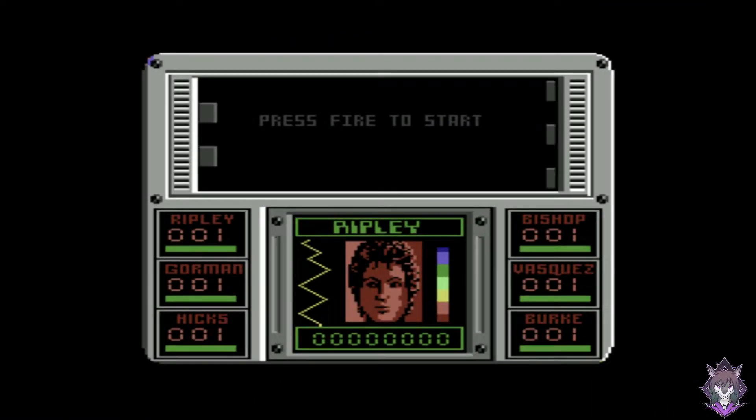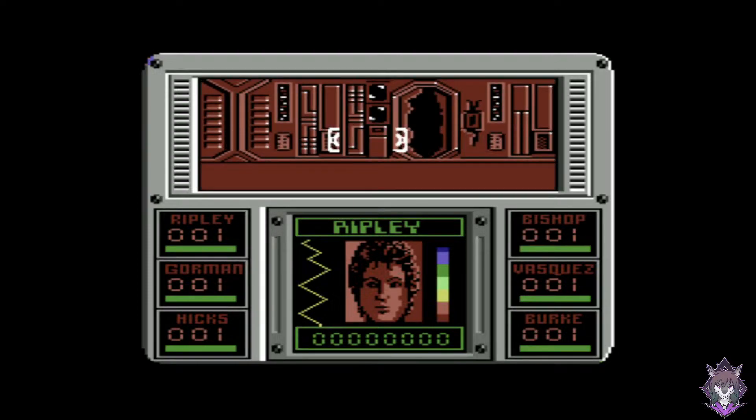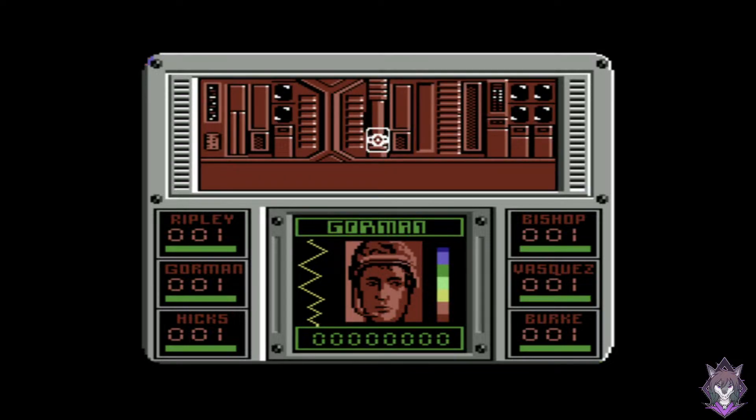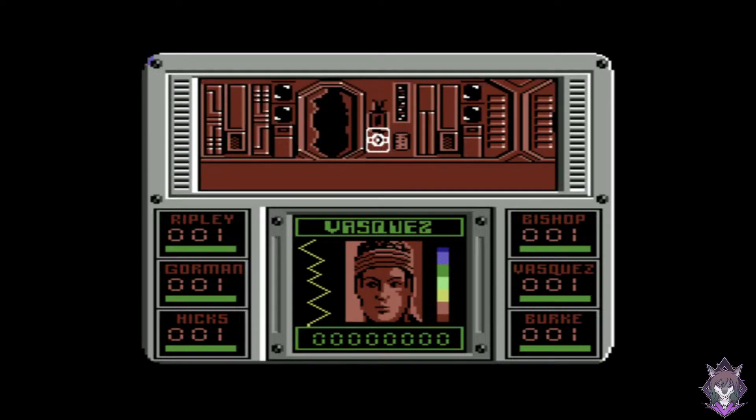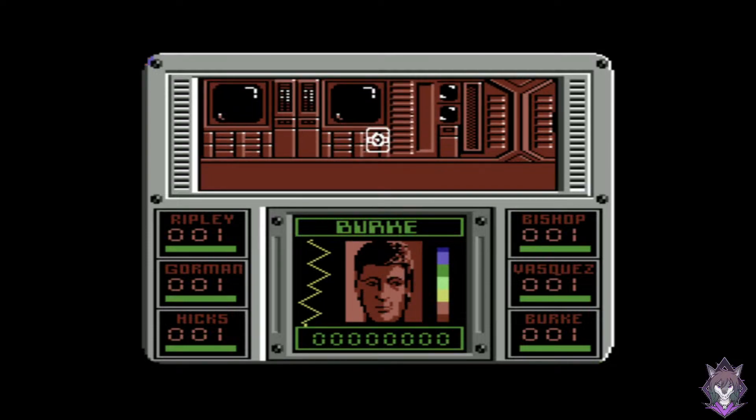Electric Dreams' Aliens is a first-person perspective game — how about that in 1986? I hesitated to call it an FPS, but I guess that's what it is. It is presented from the perspective of our characters, our squad: Gorman, Hicks, Burke, Vasquez — back to Burke again — and Bishop. Poor old Bishop. Yes, and Ripley. The characters from the movie are all here.